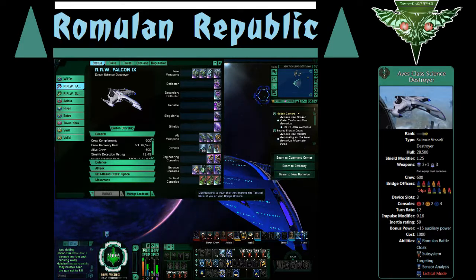I've got a mark 11 rare disruptor console and then two uncommons. As I get more funds from the exchange I'll put better ones in there, and perhaps fleet ones when it gets to that point. So anyway, that's this ship in a nutshell — it's pretty good.